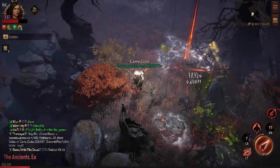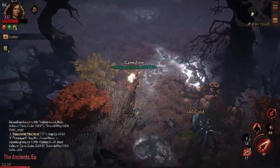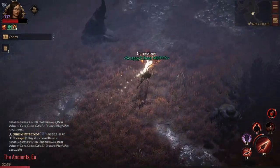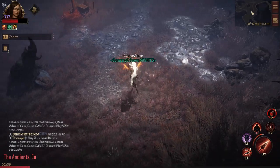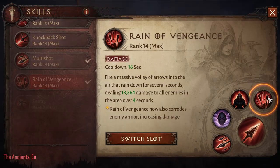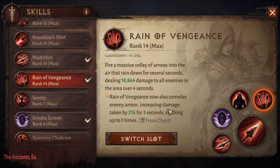I'm seeing around 35,000 — that's a 2,000 damage buff when I break their armor. Let me re-read the description: Reign of Vengeance increases damage for three seconds stacking up to 5%.